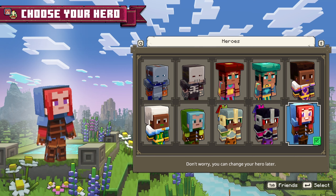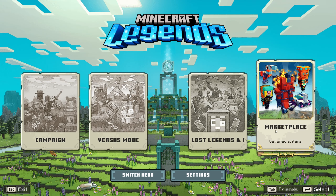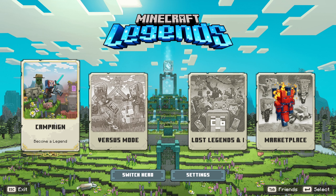When you start Minecraft Legends, you need to choose your hero. There are different options, and once you do that, you're going to see different gameplay modes. First, you have the campaign, which is the story-based mode and it's a great place to start learning how to play the game. There's also versus mode, which is the PvP game mode. You have the lost ledges and myths, which are adventures added monthly into the game, and they give you rewards in the marketplace.